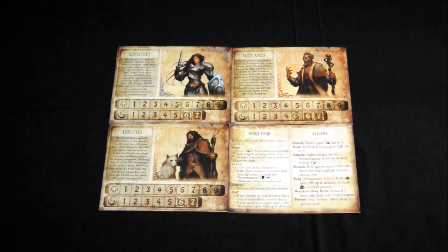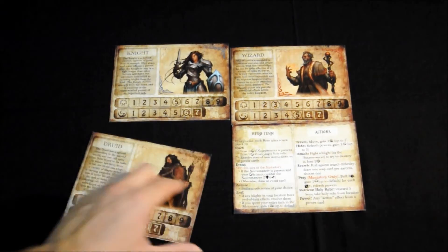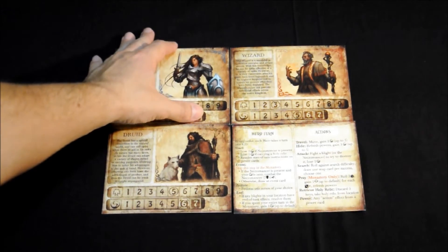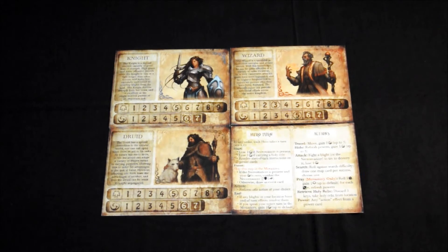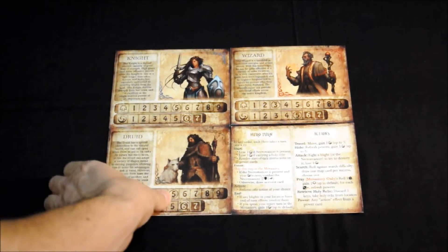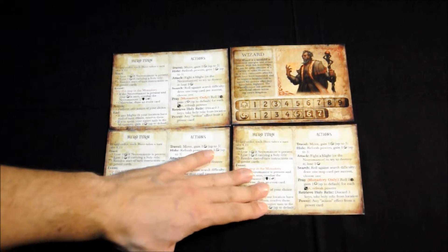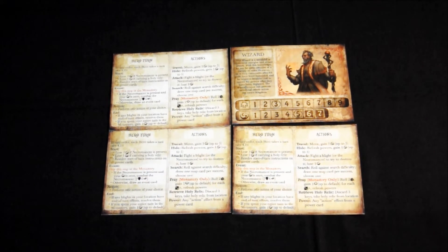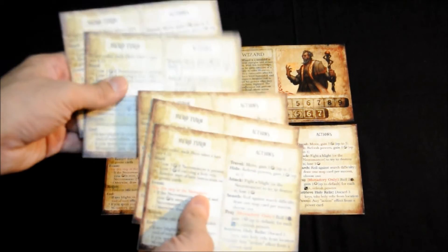El track de sigilo va a evitar que el nigromante nos detecte. Si llegamos a cero, el nigromante nos detectará y nos atacará. Al darle la vuelta a la hoja, veis que está la hoja de ayuda para los personajes: una hoja de ayuda donde tenemos todo el turno de los héroes y las acciones que podemos realizar. Está muy bien pensado porque todas son iguales. Como ya he explicado, se juega siempre con cuatro personajes, entonces nos van a sobrar cinco de los nueve, que es en el caso de que fuéramos cuatro personas y cada uno manejara a uno de los personajes, seguimos teniendo cada uno una ayuda de juego.